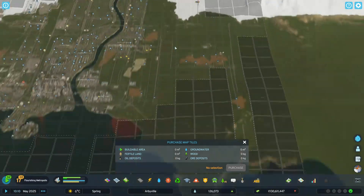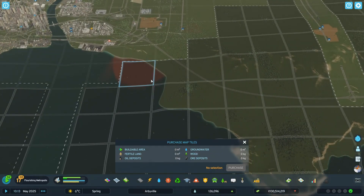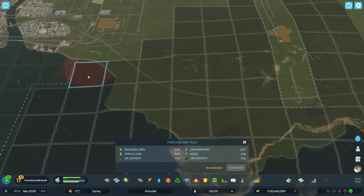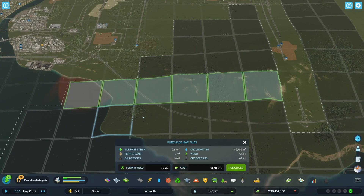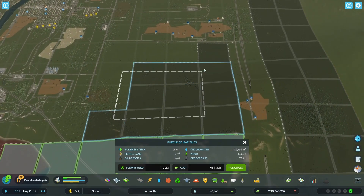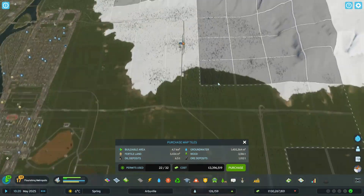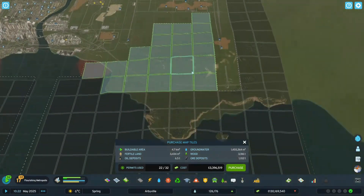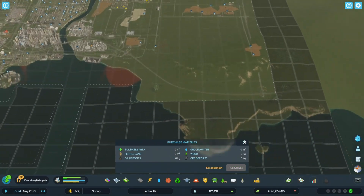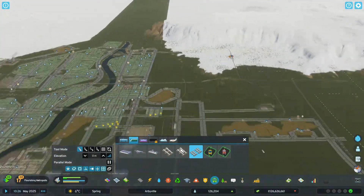I just built that out so we can have some fun with these tiles. I'd like to build our train line out over here if we can, so I'm going to try to buy this whole thing. The main goal of this part of the playthrough is to finally get our train lines done.